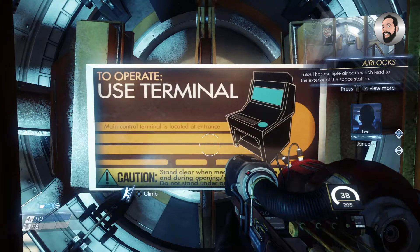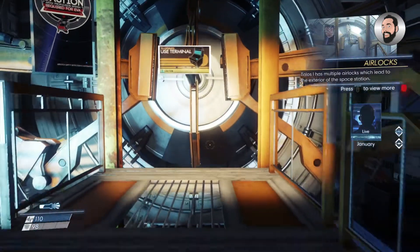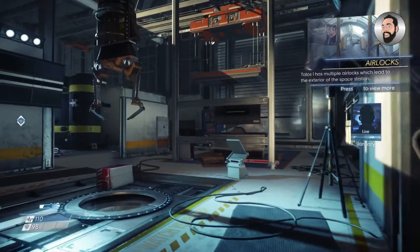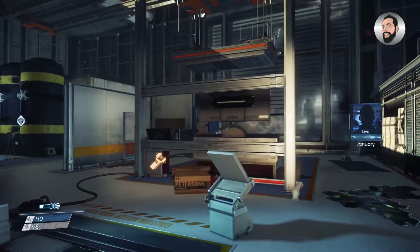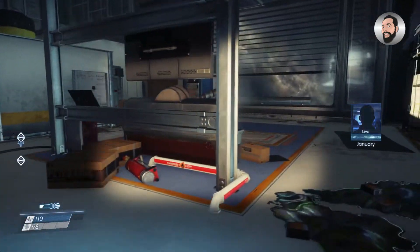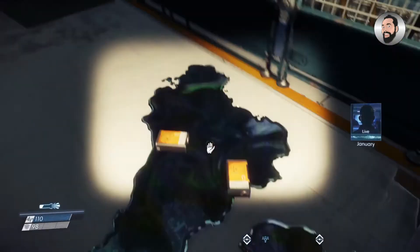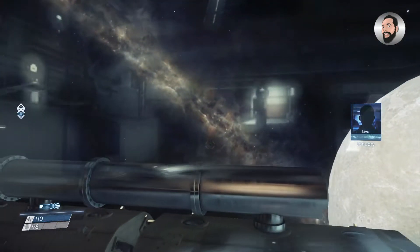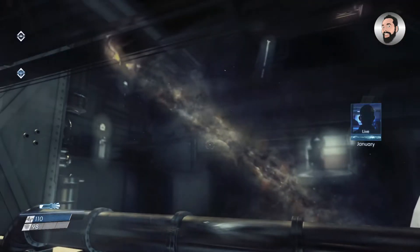Every airlock has a manual seal you'll have to disengage before you can spacewalk. While engineered as a safety measure, it's irrelevant when the enemy is already inside the station. If you do go out there, I wouldn't stray far. The typhon may have spread to the exterior. And remember, other airlocks you find will have to be opened from the inside first.